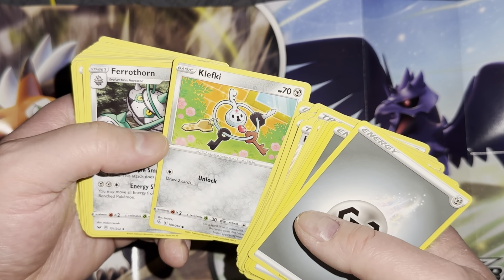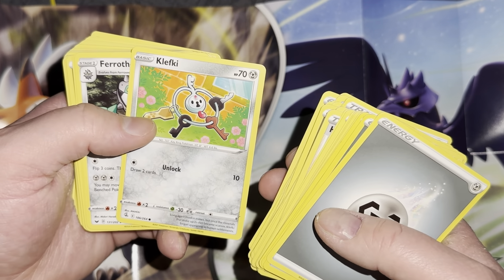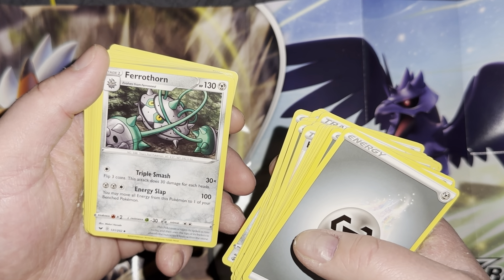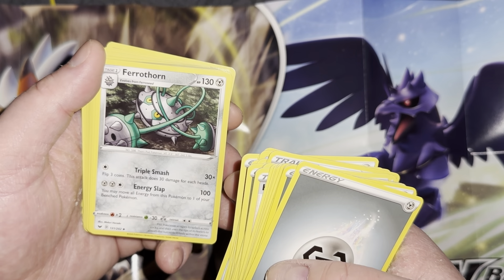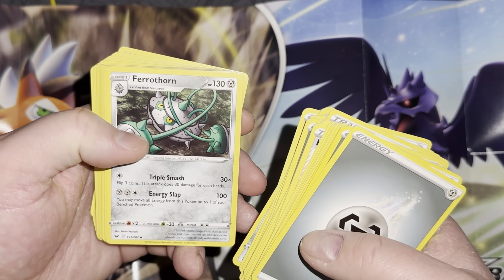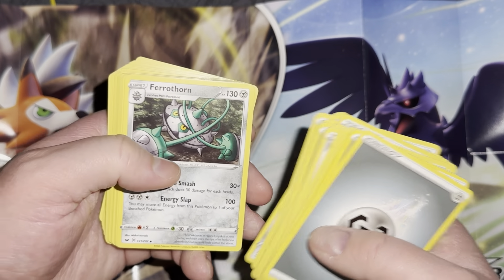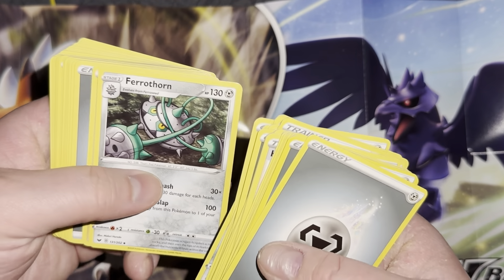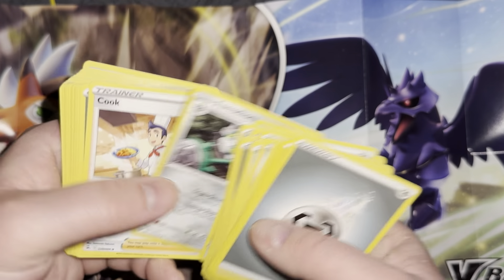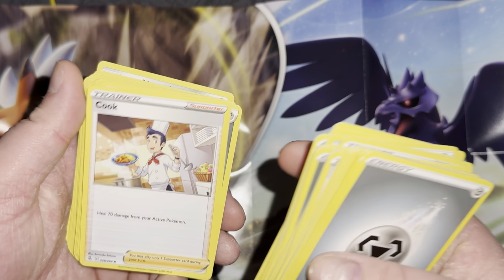Ferroseed, pretty weak. Energy, Clefki — it only does 10 damage but you also draw two cards, not bad. Ferrothorn — I was hoping it'd be rare but it's only uncommon. It removes all energy from this Pokemon and moves it to one of your bench Pokemon. That's kind of cool for the proper strategy — say you get something strong sitting on the bench that needs a lot of energy, boom, do this, drop down 100, give that other guy the energy, then use your Escape Rope and pull that one in. Now you're cooking — no pun intended.